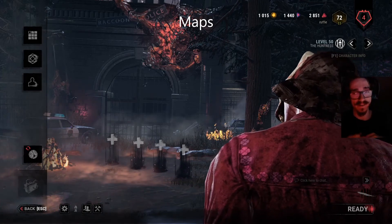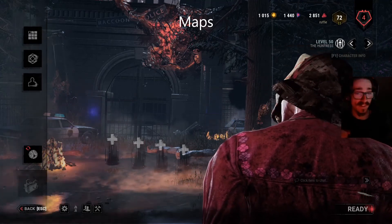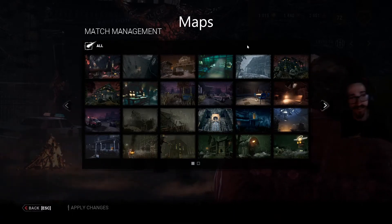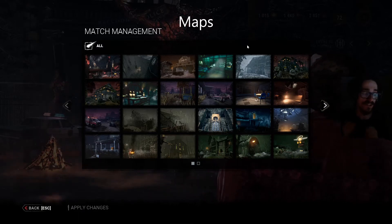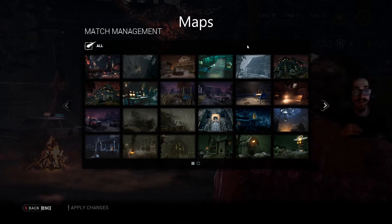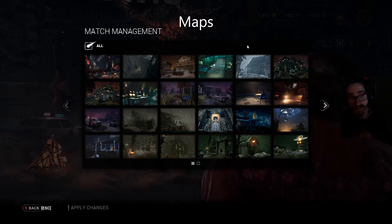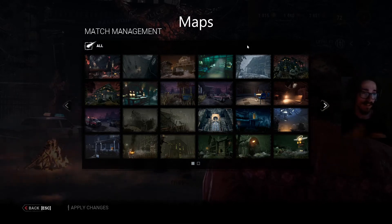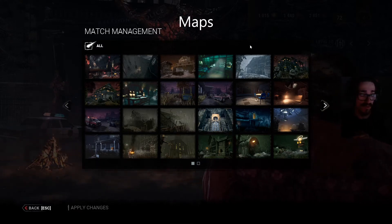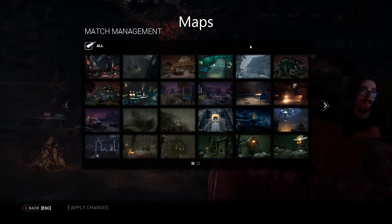Generally indoor maps and big maps with lots of trees are very bad for Huntress. Having said that, I wouldn't avoid playing those bad maps, because there are always shots you can learn that will throw survivors off, and the more you play them the better you'll be — you'll work with what you've got. There might be bad maps but you can make do, especially the more experienced you get. When I load into one of those maps sure it sucks, but against most people I can make it work and even win a lot of the time.